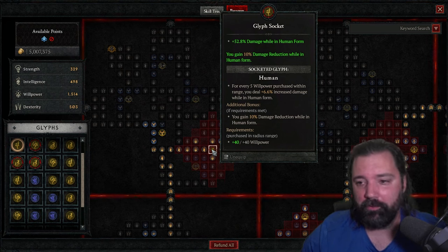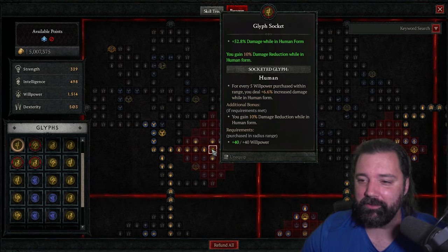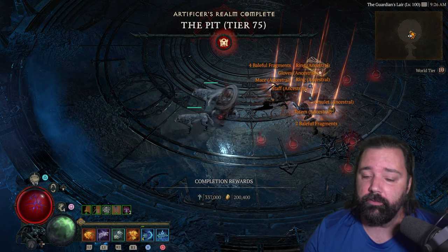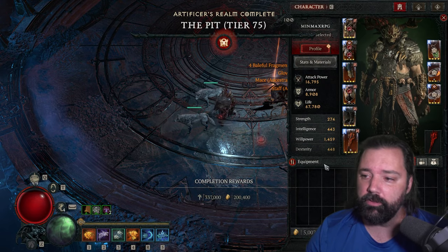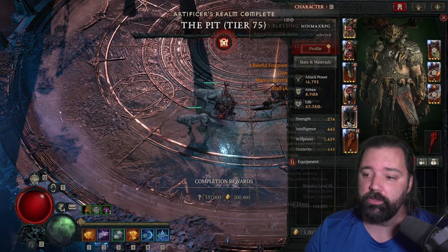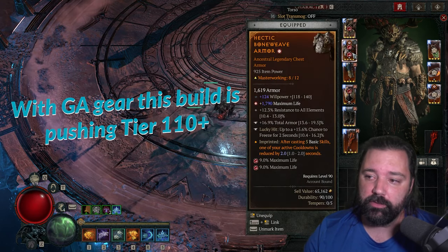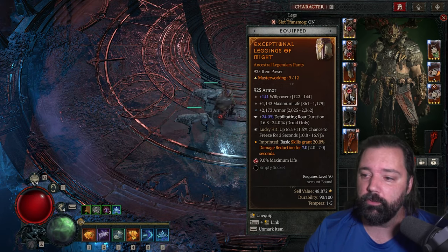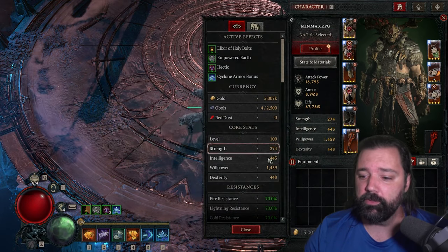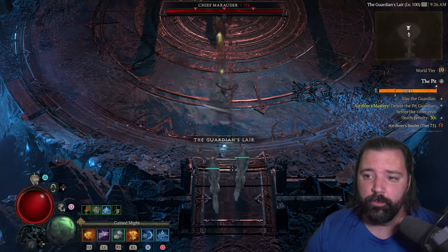The final glyph will be Human, and I can't believe I'm saying that — I have not played a human form druid in any of the seasons, let alone run this glyph. This is the first time I've leveled it up myself. You can see here, basically unscathed into tier 75, just converted over. Master working ranks aren't all the way there; a couple pieces are higher up, but a lot are still sitting at rank four.